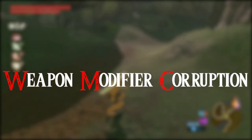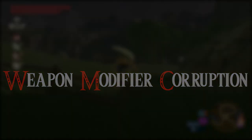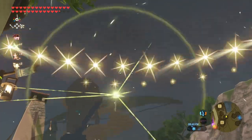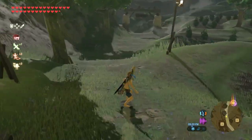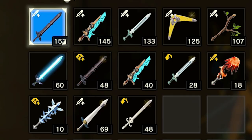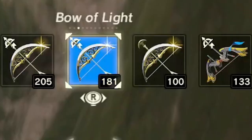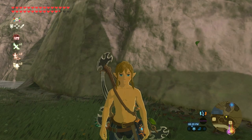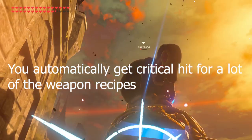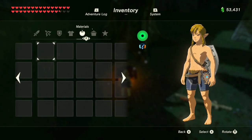This is Weapon Modifier Corruption, and this is what I will be showing you today. Weapon Modifier Corruption is a glitch that allows you to put insane stats on your weapons, bows, and shields. It can do anything from a 120 attack boost on your weapon to a 9-shot spread fire bow or cluster shot bow with zoom in, massively reduced friction on shields, a zero friction shield recipe, and critical hit stats on your weapons. This glitch is insanely complicated and lengthy and will take much time and patience.